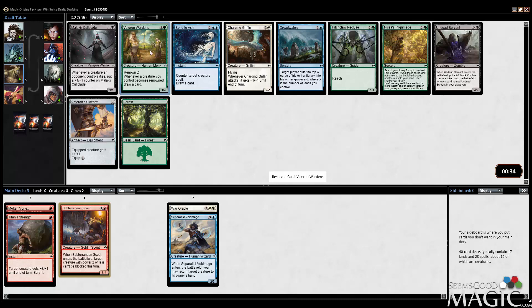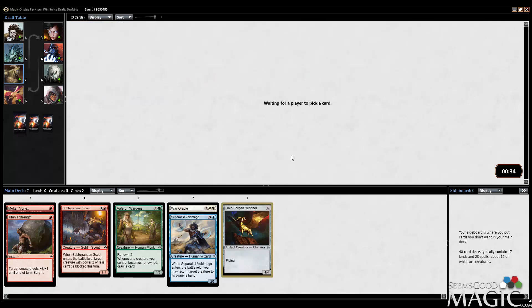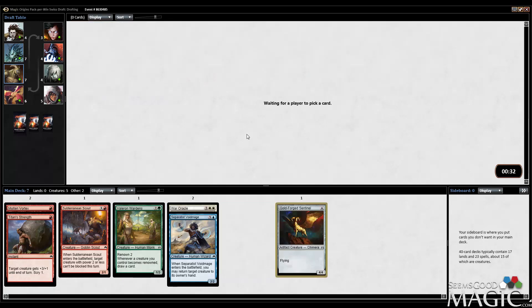So I think we're just gonna go Valorant Wardens here. I love that card. I think here I'm gonna take the Goldforge Sentinel. Ringwarden Owl is fine, but Sentinel's least playable in any deck.